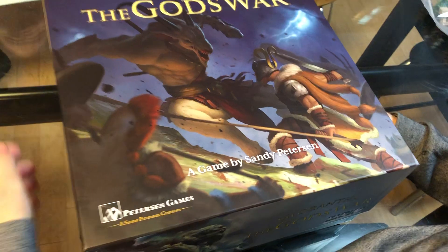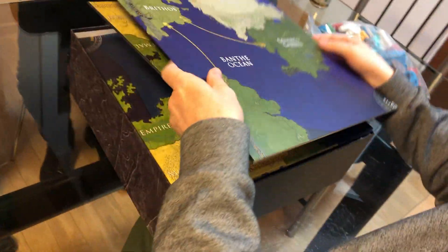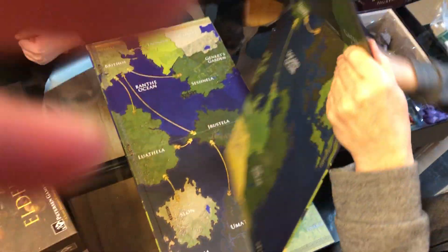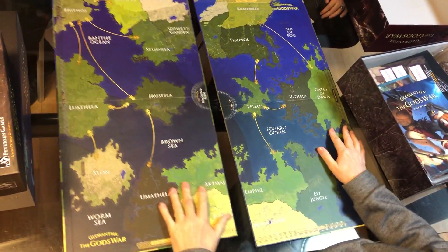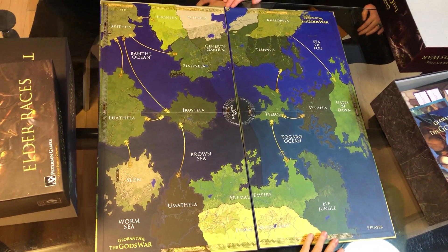Look, by Sandy Peterson. Well, we have a map. It is a nice big map. The map is square because the world is square in this universe. So on the table this size you're gonna have...